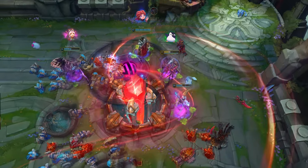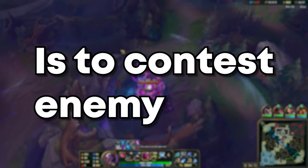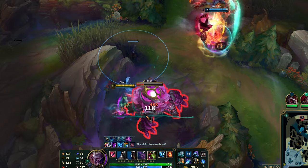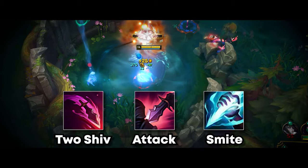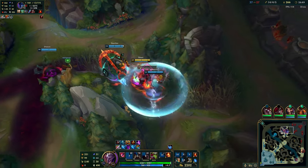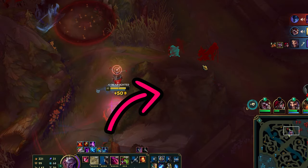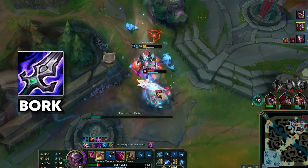A cool way to start fights later into the game, when ahead, is to contest enemy buffs — especially now that the buff applies to your entire team. To secure red, cast E, then basic attack into smite at the same time. Notice how by the time E connects, my attack and smite go through, making it impossible for enemies to steal. In prolonged fights, make the enemy feel safe to engage by staying outside their vision, then flank. Notice though — no backstep equals zero damage. Bork saves my life.